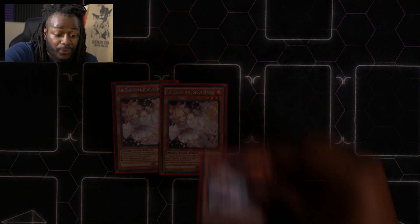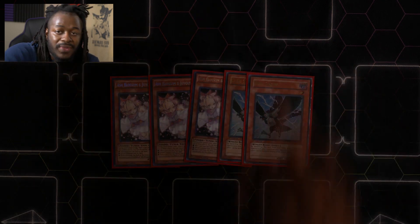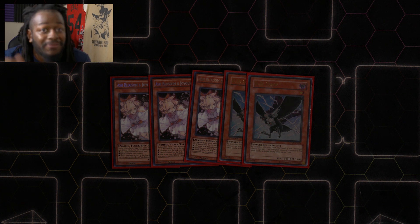For hand traps we play three copies of Ash Blossom & Joyous Spring and two copies of D.D. Crow. I chose D.D. Crow over Ghost Mourner & Moonlit Chill. Ghost Mourner is not a bad card at all — it looks amazing — but D.D. Crow is a whole other level of disruption. It can hit any card in the graveyard, and as you guys know this is a pretty graveyard-reliant format.